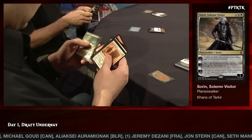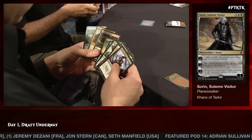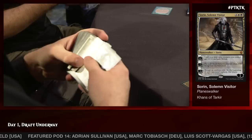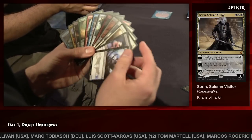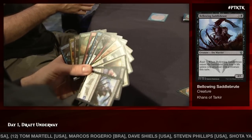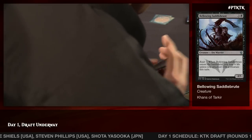Starting things off by being in white-black is a nice place to start in this format. That two-color pair goes very well together and has a lot of rewards for staying in base. There's a Debilitating Injury and a Bellowing Saddlebrute — a 4/5 for just four mana — pulled ahead of Debilitating Injury. If he's looking to be aggressive, which black and white are quite good at, then Bellowing Saddlebrute might actually be better, and it looks like he's taking it.